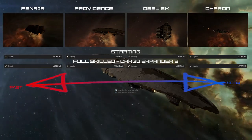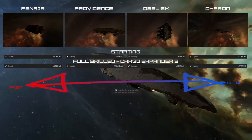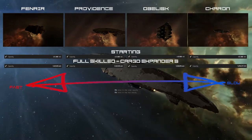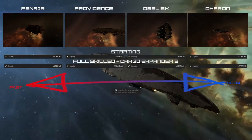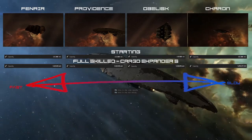The Amarr Providence plays a defensive role. It only has the second fastest alignment, but it has the second highest HP. So it can move more valuable cargo than the Fenrir.